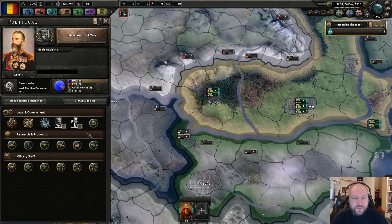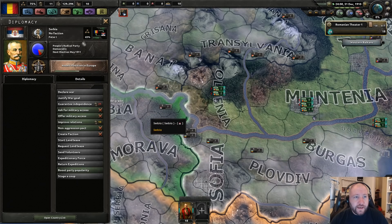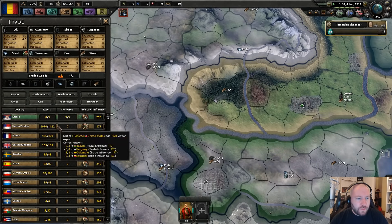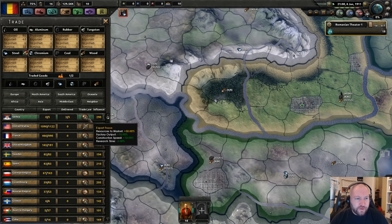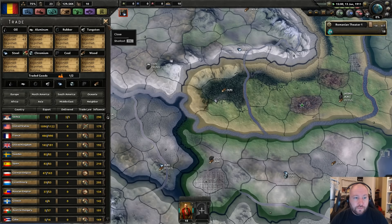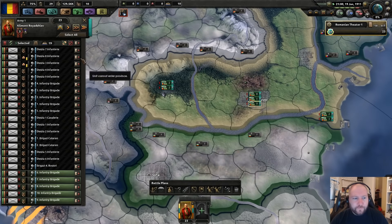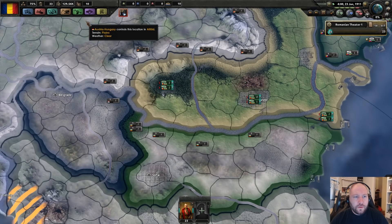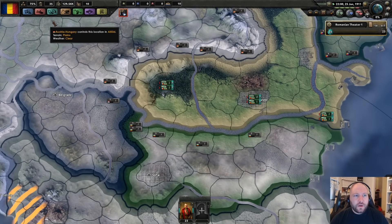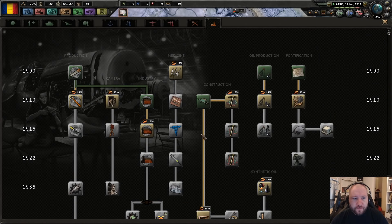Let's see if the trade deal opinion factor helps. It absolutely does not — they're like 'yeah we're trading, but who cares.' Maybe we're not trading enough, maybe we need to trade more. Maybe I'm completely wrong and trade doesn't help with relations at all. I've been wrong before. Hey, it helped! That is awesome.